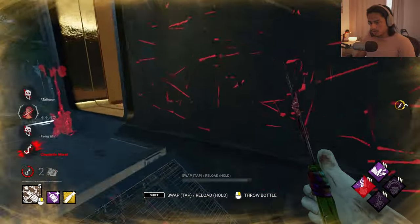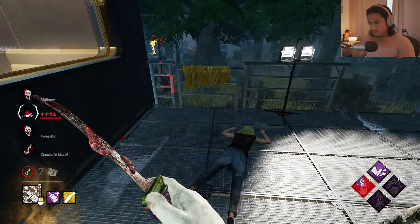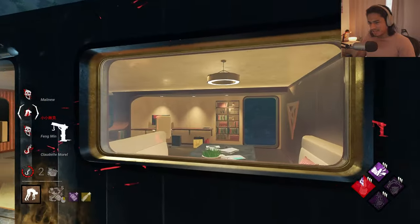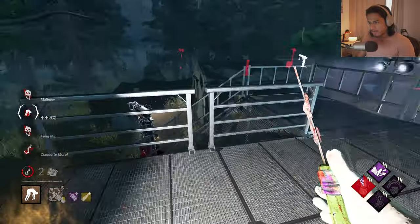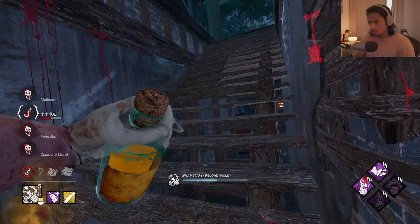15% haste, literally Bloodlust tier 3 at my command whenever I want. I see scratch marks - she might try main and she's dead here. She again wanted to play her Balance Landing but I was just too fast. Survivors always don't expect this speed, it's very fast. What a massacre - GGs!